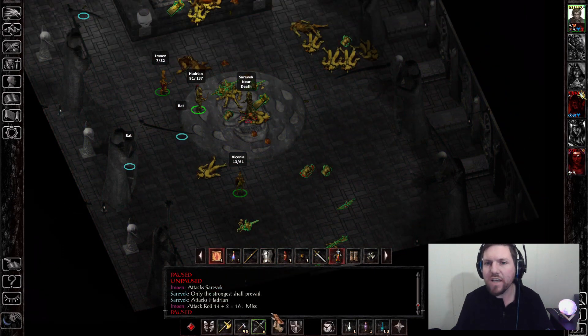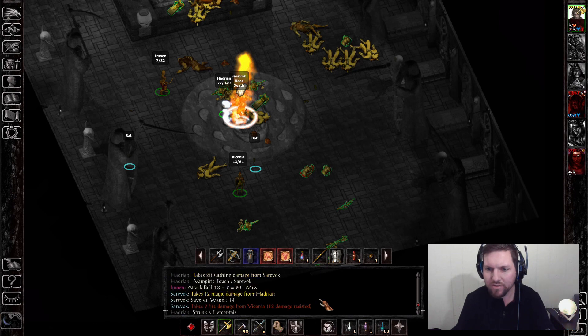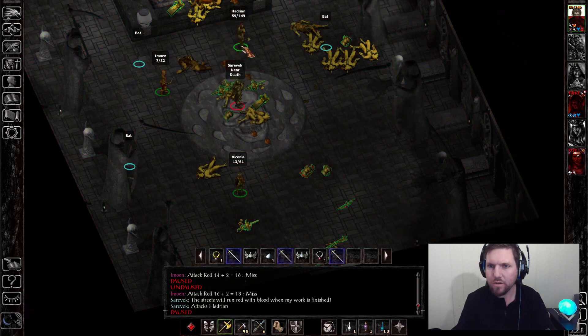He's near death — I should be able to knock him out at this point. I could use Vampiric Touch on him. Shrunk's elementals — I have no idea what that is but I did 12 damage to him. Going toe to toe with him is probably not the wisest idea. He's going to kill me if I stay in combat with him.